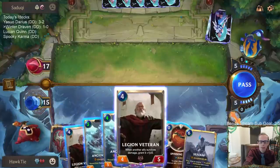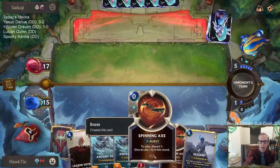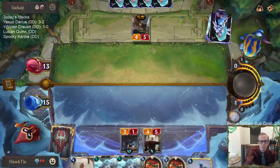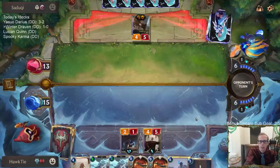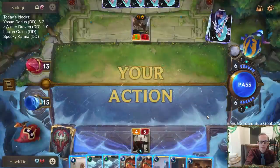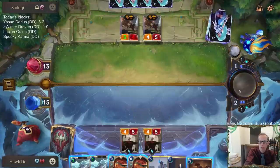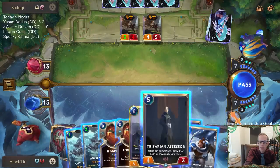Unclear if Avaros' entry is even worth playing. The Spinning Axes make it a little better against Fiora. Pretty soon we're going to be able to just throw down a bunch of Ancient Yetis. Love the Assessor draw! I'll just pass on the Ruthless Raider and keep that mana for spell mana because we're going to draw a good spell — or not, but Hearth Guard is nice.